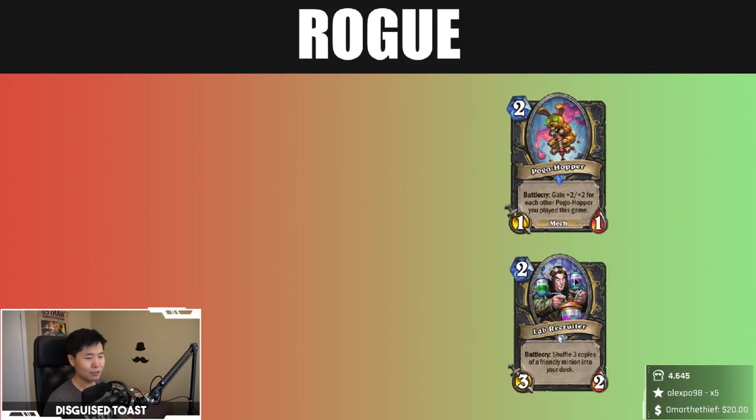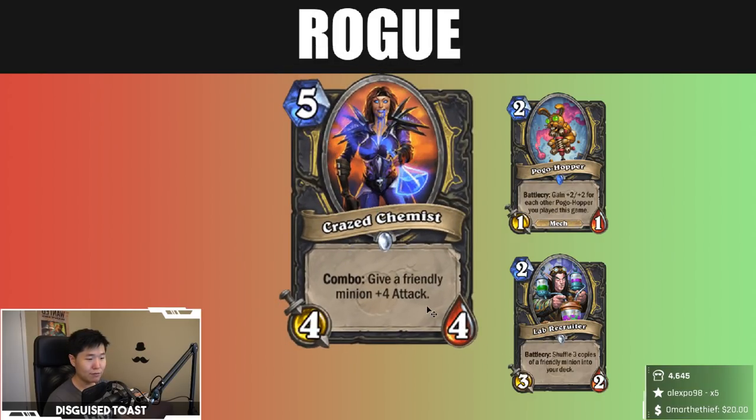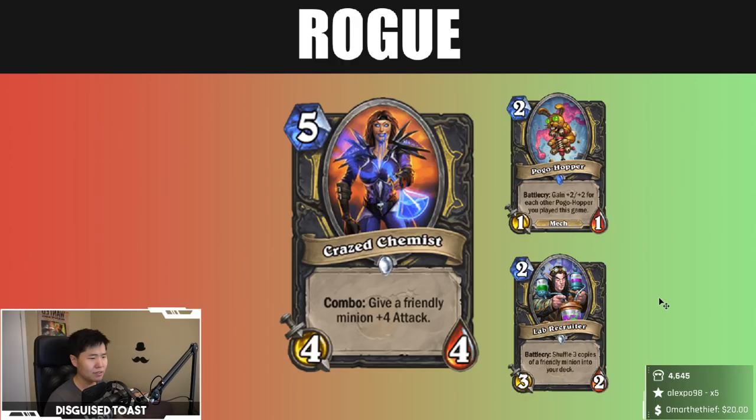Now these cards are good by themselves. A brand new card revealed today was Crazed Chemist — five mana four-four, give a friendly minion plus four attack, Combo. Very straightforward, very basic. The art is a bit weird — it seems like art you would see on the cover of a romance novel. Doesn't fit the style.